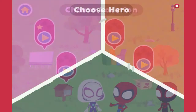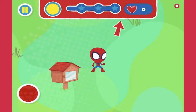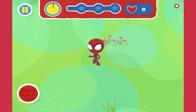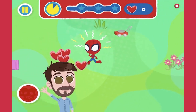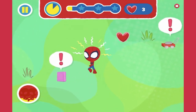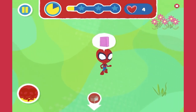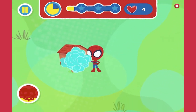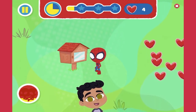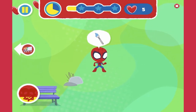Let's be helpful. Choose a Spidey. Spidey! Pick up the book. Now take it to the lending library so someone else can read it. Let's grab that paintbrush. Collect all the hearts.